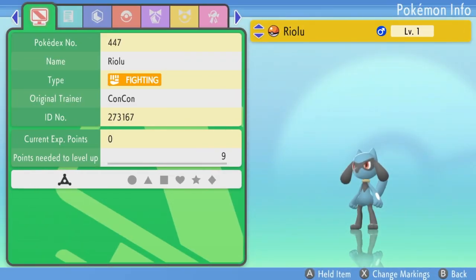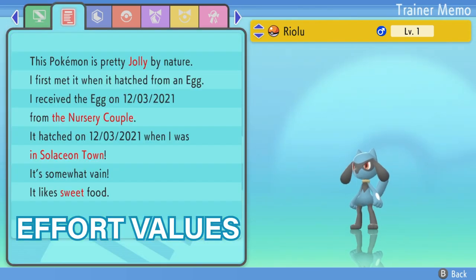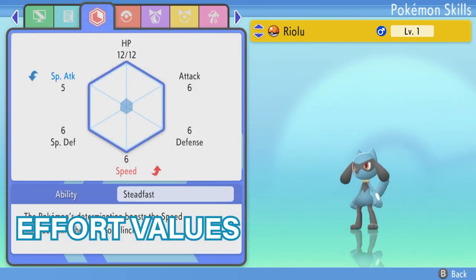To quickly explain what EVs are: EVs are kind of like invisible stats that you can get that will boost your HP, attack, defense, speed, special defense, or special attack.